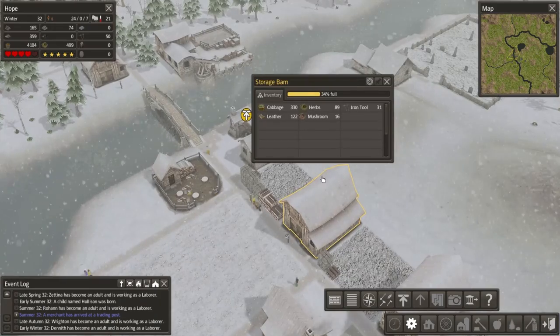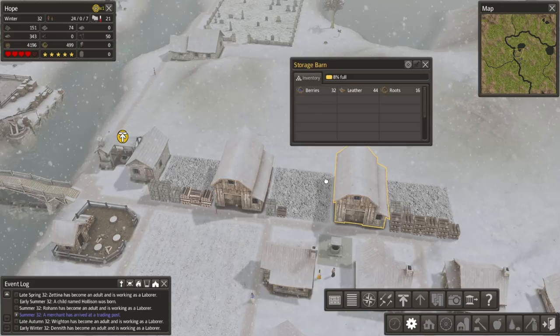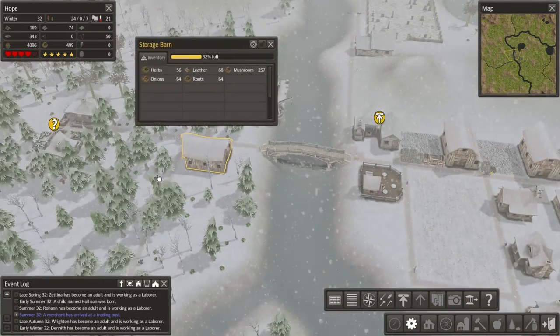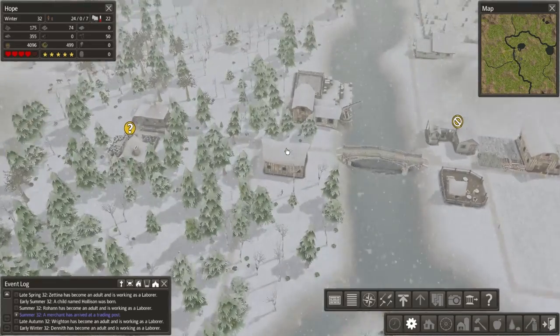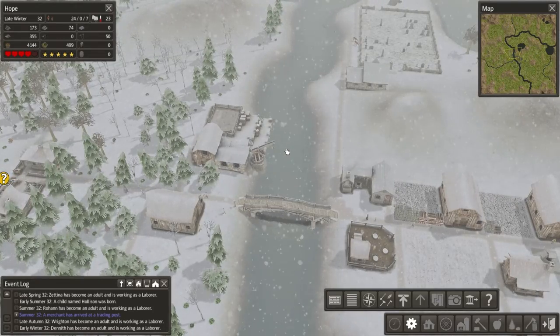The reason why I made that guy a tailor is because this storage barn's got 122 leather, this one has 44, this one has 68, and this one has 40. So we have a lot of leather just sitting around doing nothing, so I might as well put it to good use and make sure everyone's warm.